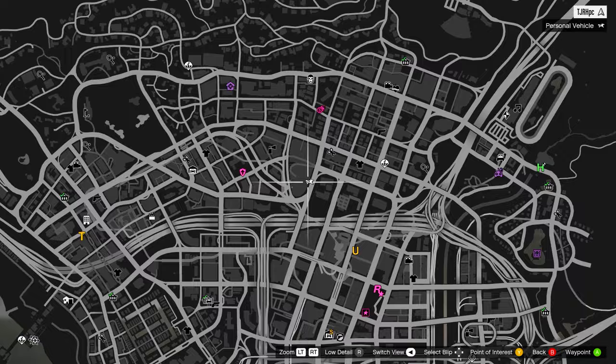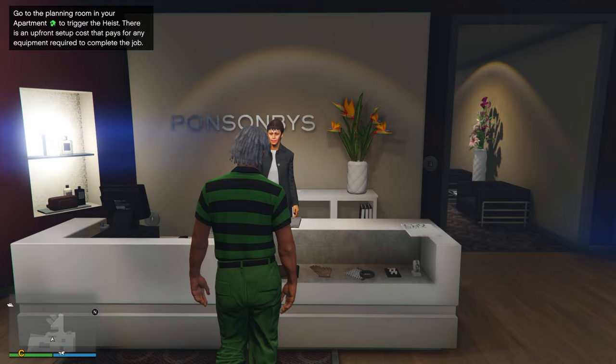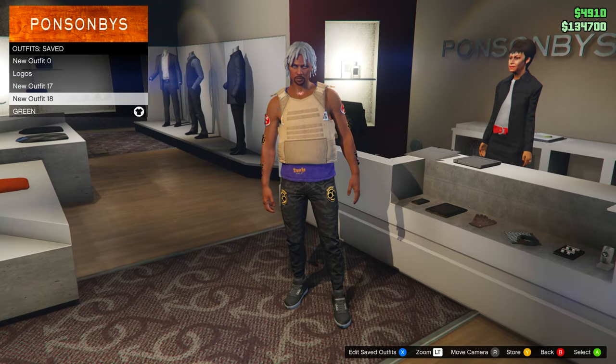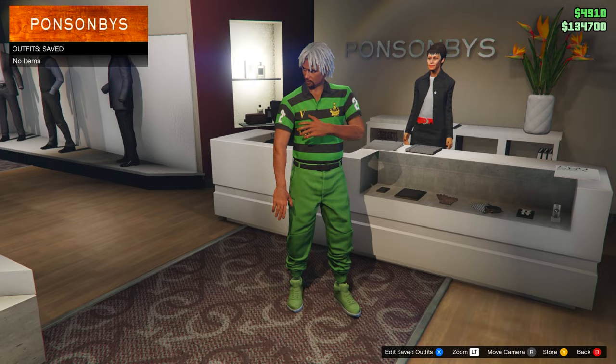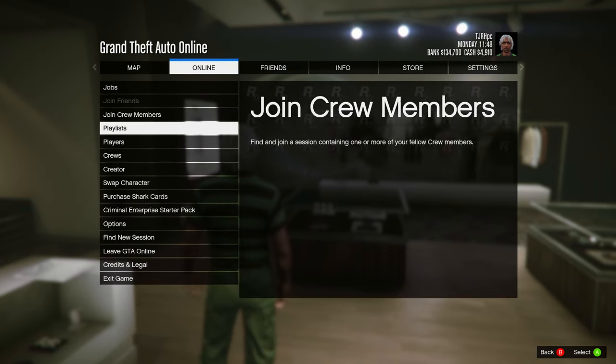To start off, come to any clothing store on the map and make sure you put all your money in the bank. Go up to the front desk and equip the outfit you'd like to keep, because doing this glitch will delete all your saved outfits. Delete them all yourself just to make sure the glitch works smoothly, but they get deleted anyway even if you don't.